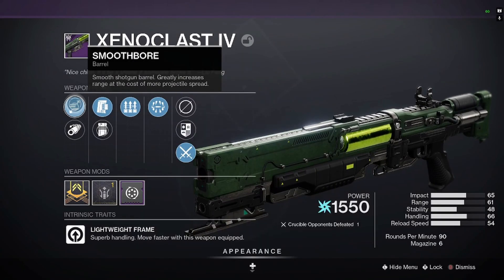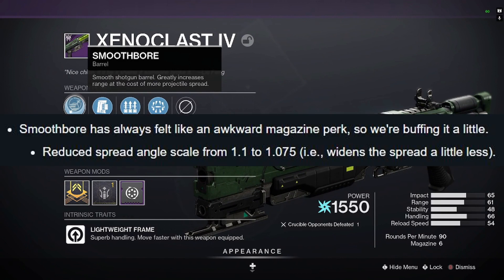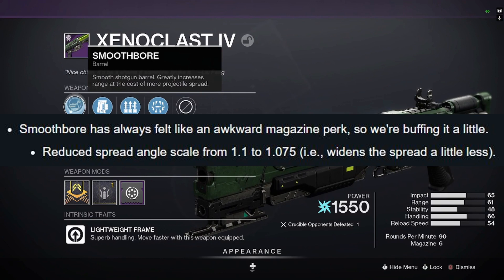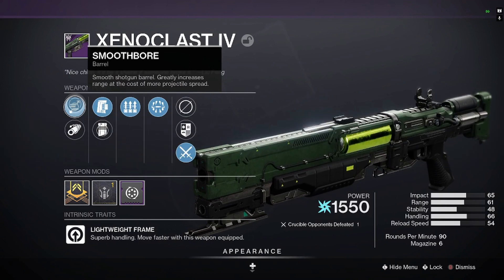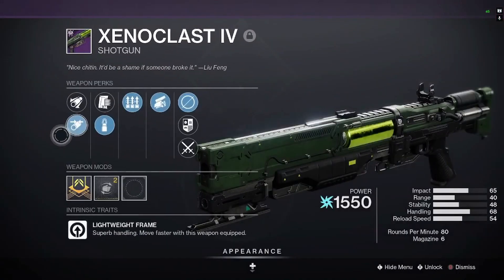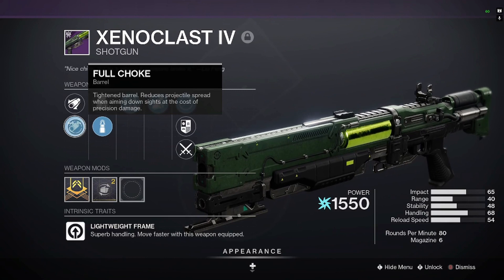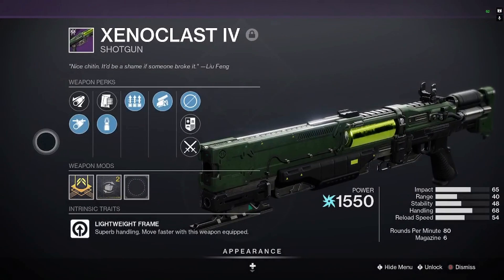Hello everybody, Maven here and welcome back to another Destiny 2 video. You might remember back on the April 21st TWAB they announced that Smoothbore was getting a buff — reducing the spread angle from 1.1 to 1.075, which is a very tiny buff. Nevertheless, it is a buff, and people thought maybe, just maybe, there is a world in which Smoothbore could possibly be meta and dethrone the king that is Full Choke on lightweight shotguns, which reduces the spread when you aim down sights. So that's what we're going to find out today.